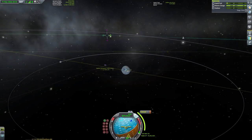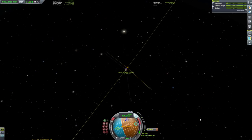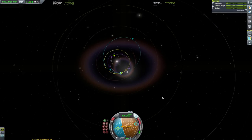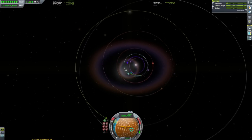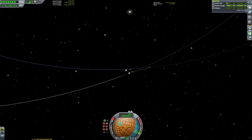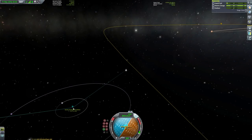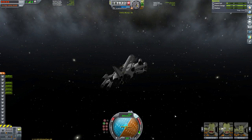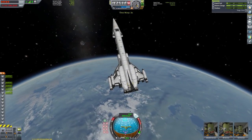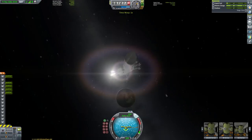We want to make sure our periapsis is at a safe height — we can actually put it slightly in the atmosphere so we can help slow ourselves down with a combination of gravity braking and aerobraking. We're aiming for 60,000 meters — any lower and we'd be far too deep into the atmosphere for the speed we're going at. We're going at practically 4,500 m/s on atmospheric entry, with flames showing at 61,000 meters. So unfortunately we can't enter yet, but at least we bled off a little bit of speed.